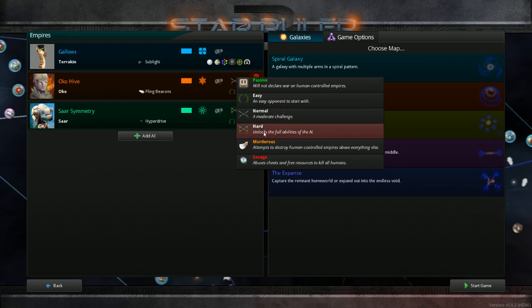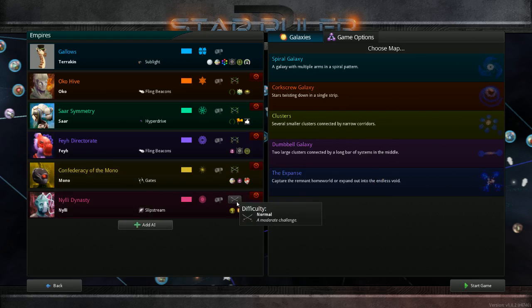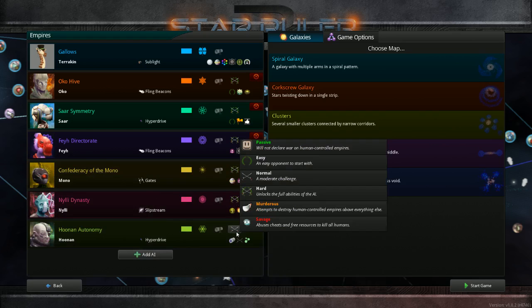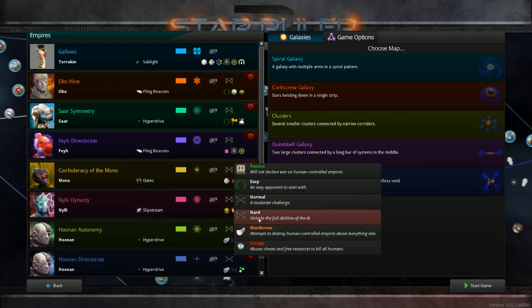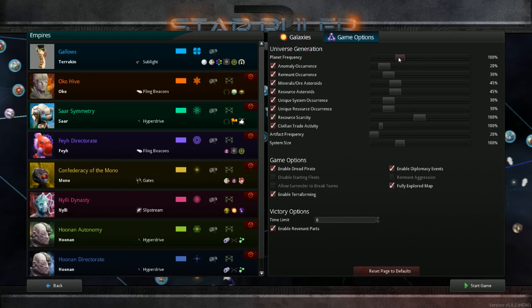We're going to go ahead and increase our difficulty because we don't play on normal anymore — we've done that in the last one and it was just too easy. So we are going with hard. What I've been doing is about 15 expanse galaxies so you don't start out in the same galaxy but you'll have a decent size galaxy to work with. There will be remnants to deal with as well. I've been increasing systems and planet sizes and pretty much everything. Civilian trade I bring down just for performance reasons — I reduce it to about 20% to help the game run smoother at higher levels.